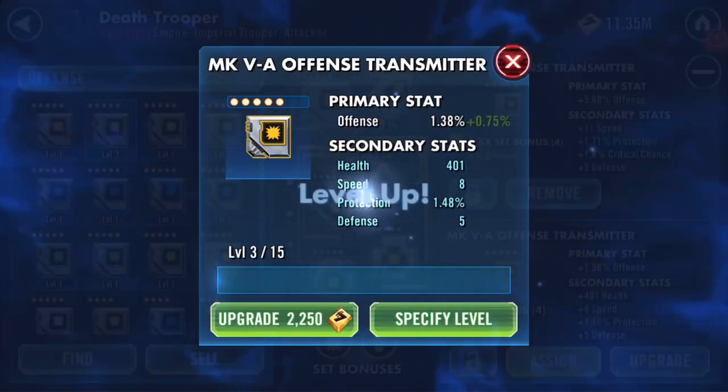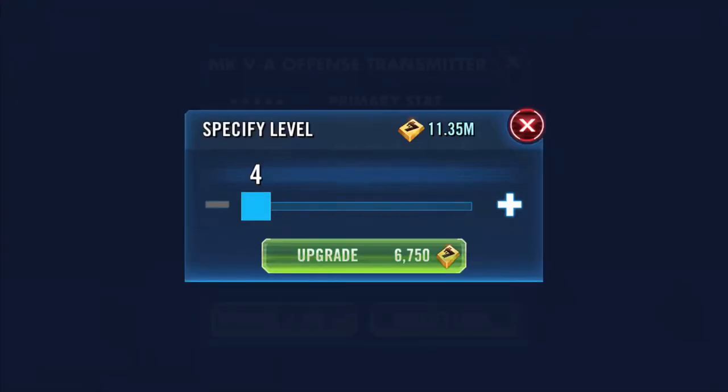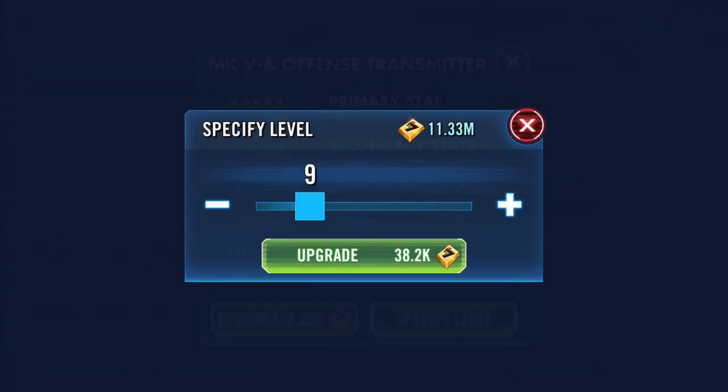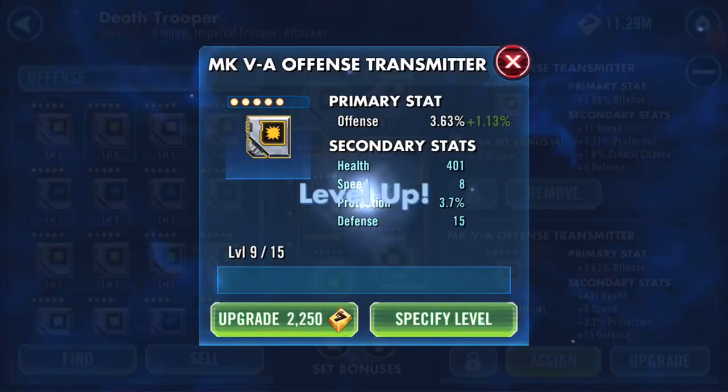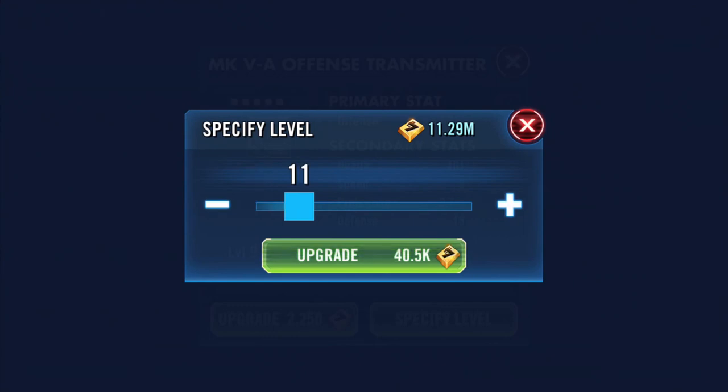Ideally I would like the speed to increase four times, because it's a gold mod showing four secondary stats, which means that a stat is going to increase each time we hit one of the levels. The randomness is like a fruit machine — we just don't know what's going to increase.